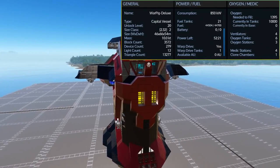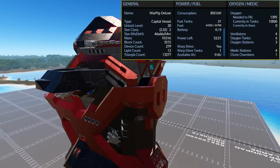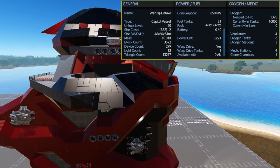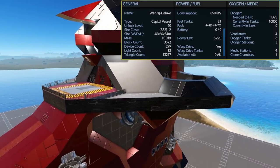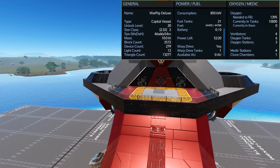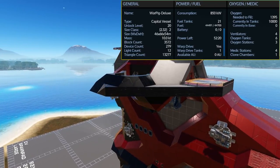The War Pig Deluxe is an unlock level 20 size class 2 capital vessel. It comes with 21 fuel tanks for a total capacity of 44,700 fuel. With the non-essential switch turned on but everything else turned off you have 52 hours of use. Turning off all of the non-essentials will give you over 100 hours at the sacrifice of having no lights, no LCD screens, and no production of any kind — basically for when you are sitting there needing to conserve power.